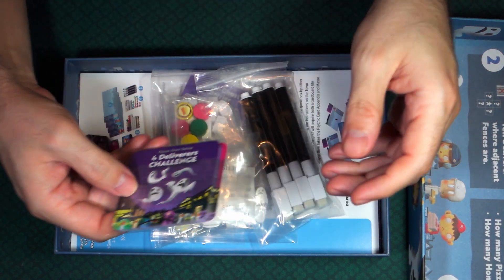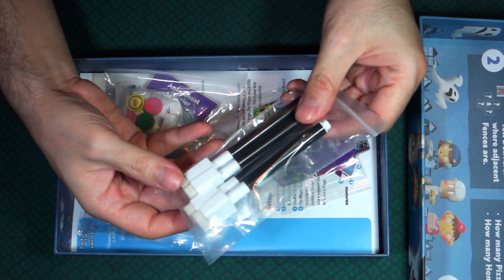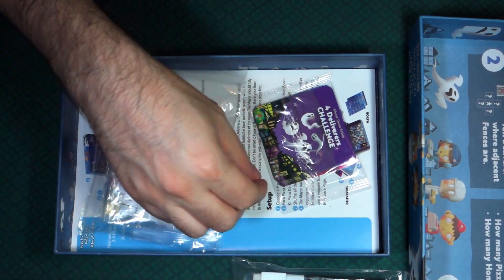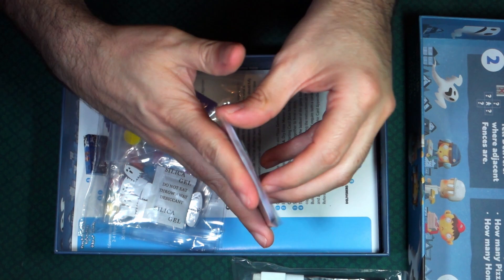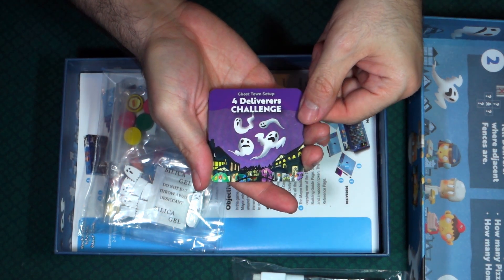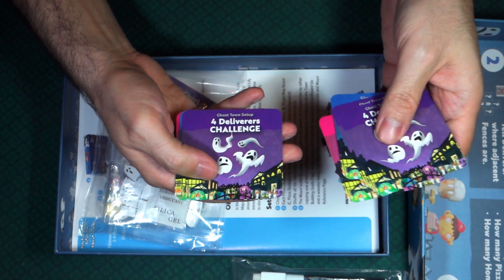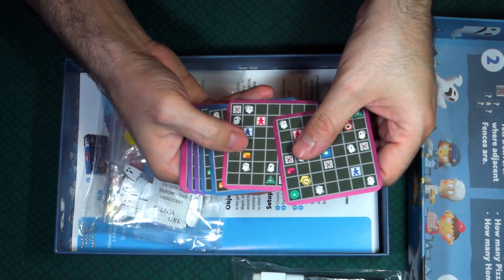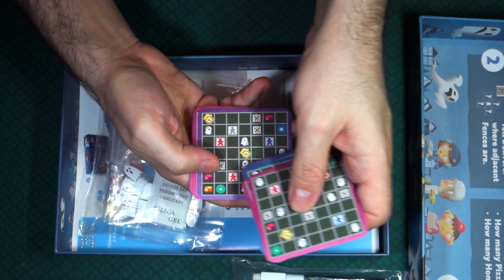The very first thing I see are ghosts in the package. They also gave us four dry erase markers. Next I see some challenge cards — cracking that open, I can see four deliverers challenge, then three, then two, and then combinations again. And here it looks like a setup of what the board would look like — like Minesweeper, you don't know, you're just trying to figure out where everything is.